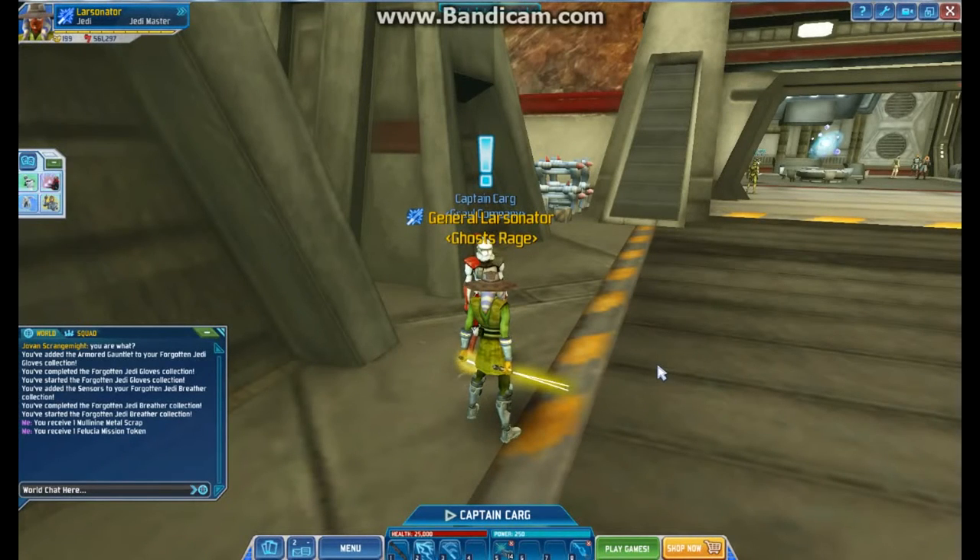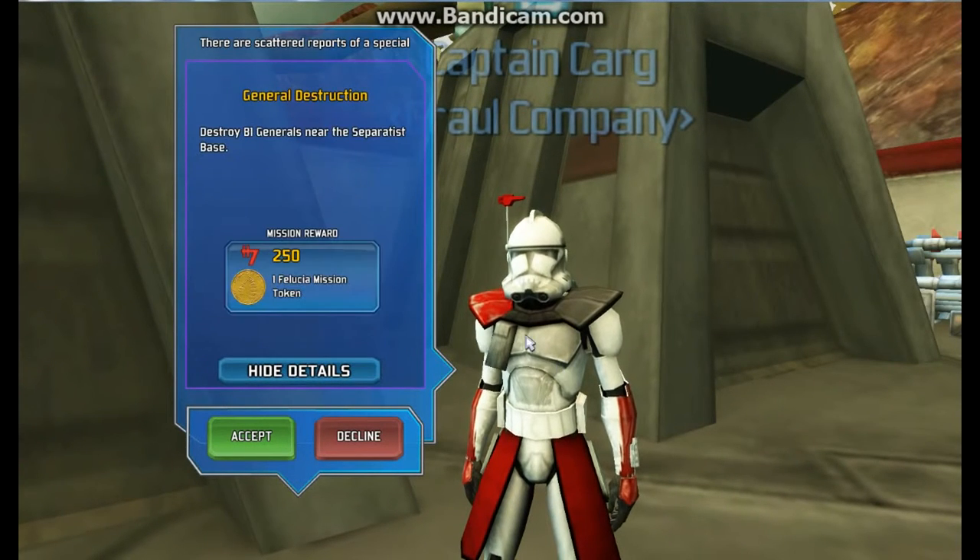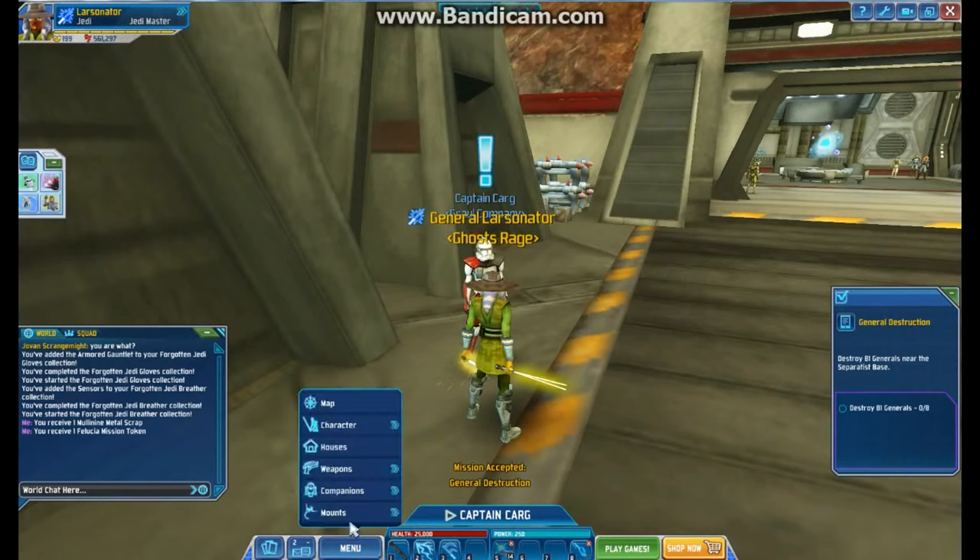Brand new Felucia quest — this is General Destruction. Welcome back, General. As we can see, we have to destroy B-1 Generals near the Separatist base for 250 credits and a mission token.